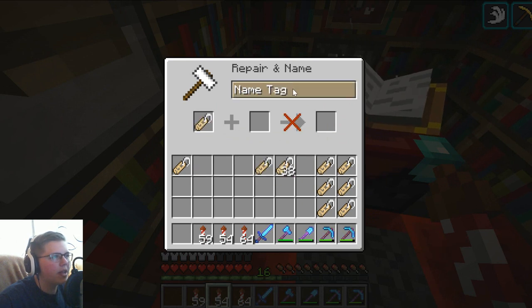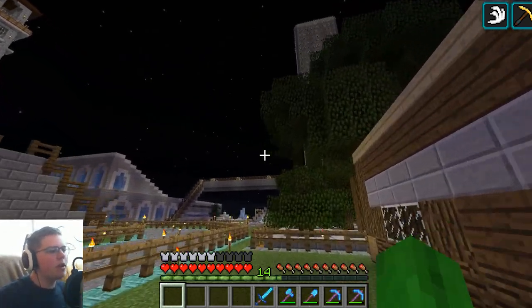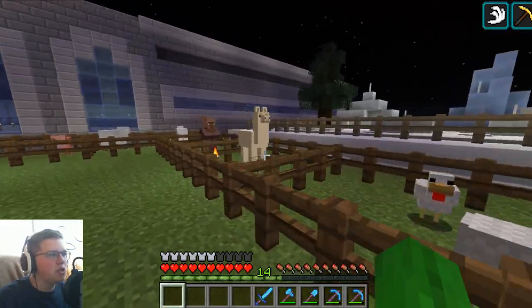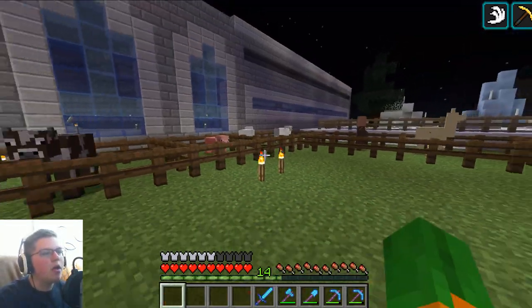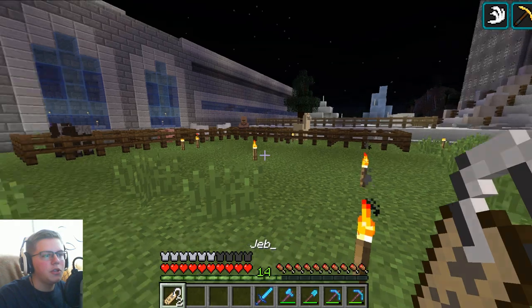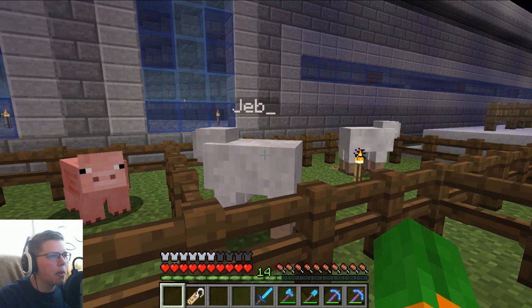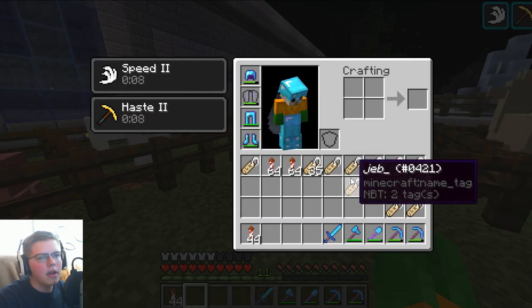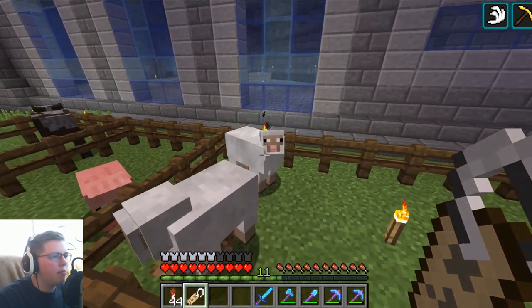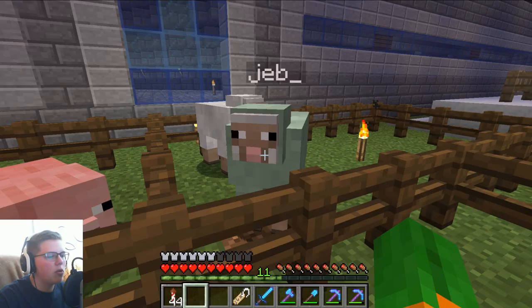There are six Dinnerbone ones, and I'll make two 'jeb_' ones because I only have two sheep. I built them over here next to the polar bears — kind of a selection of animals: some chickens, a llama, villagers, sheep, pig, and cow. I don't want to bring any mobs because we're in peaceful mode and they'd disappear. Let's get out the two jeb ones — we'll do the sheep first. Bam — let's try 'jeb_' not capitalized.